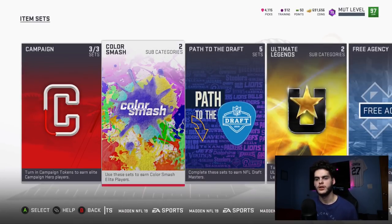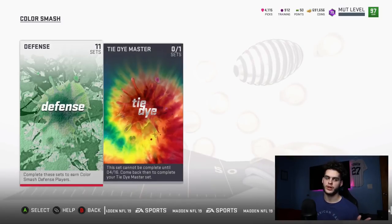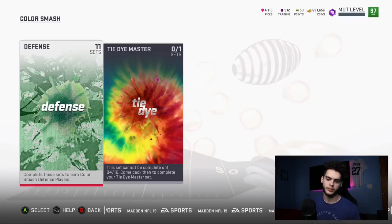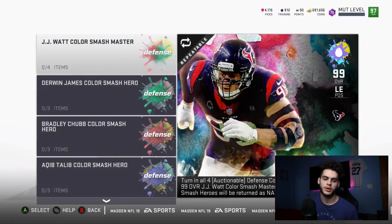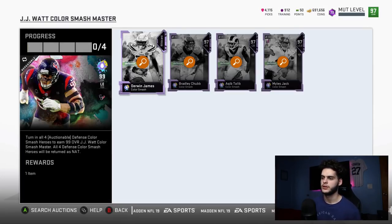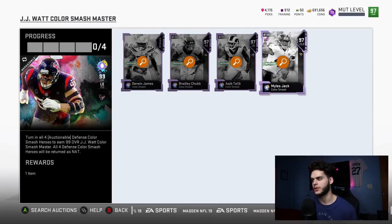So the best set I'm gonna go with is over in Color Smash. There's going to be two of these sets — a defensive and an offensive — so you could do both, one, or neither. The set I'll be looking at is the JJ Watt Color Smash master.